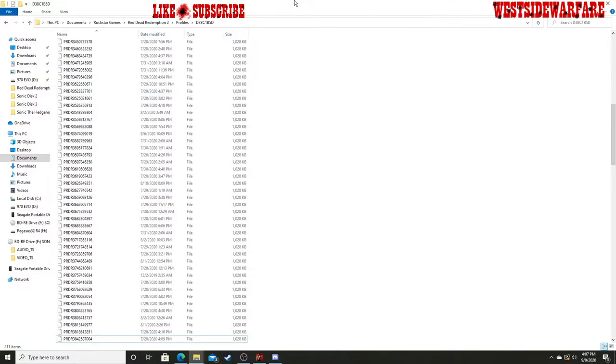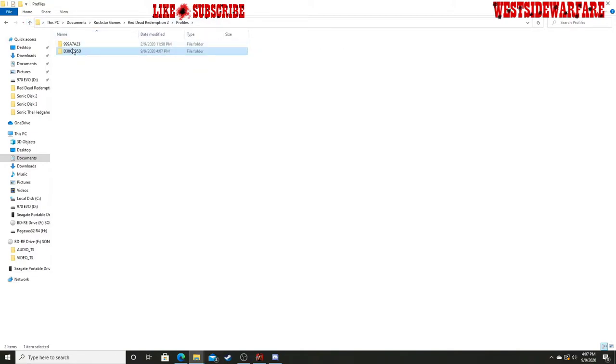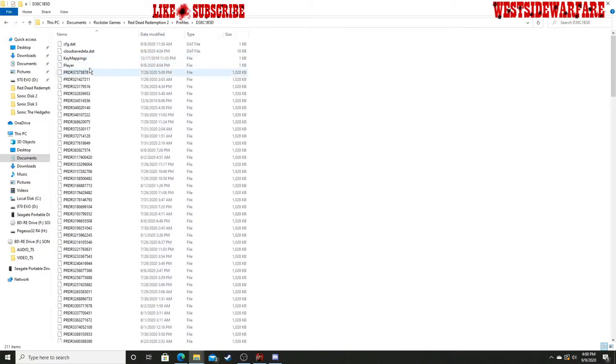Alright, so what we're looking at here is our Documents folder, Rockstar Games, Red Dead Redemption 2, Profiles, and then mine is labeled D38C. Yours may be labeled something different. There are two files here — this one is actually the one we want. And all of these files here, the PRDR files — these are all your photos.